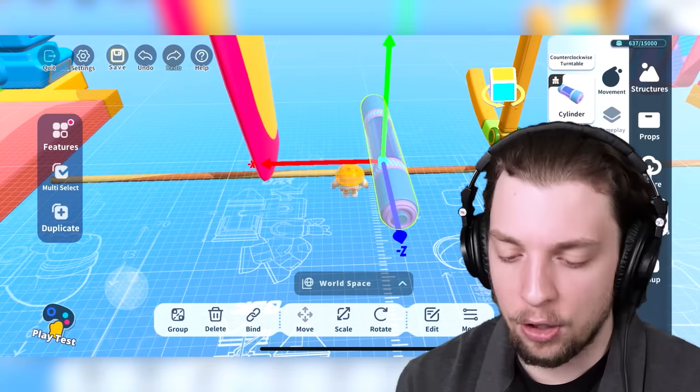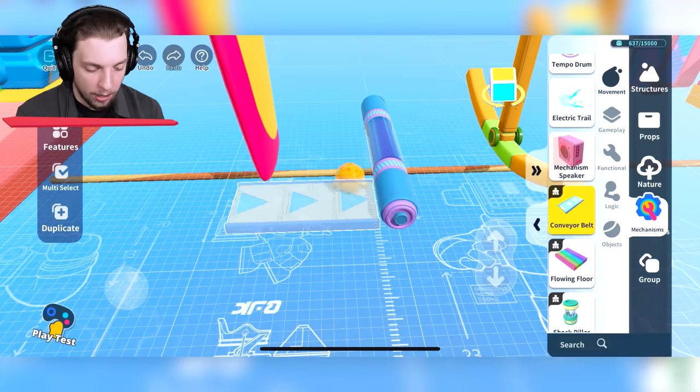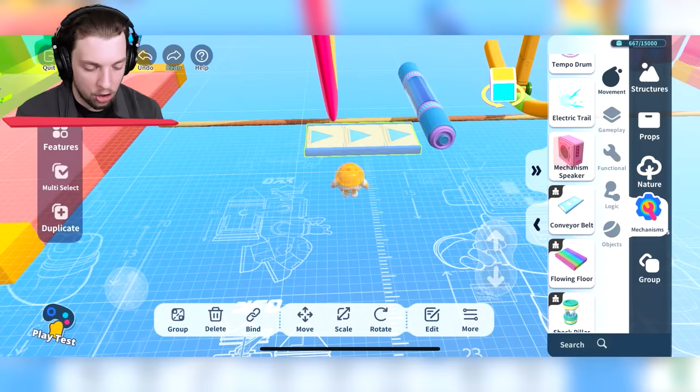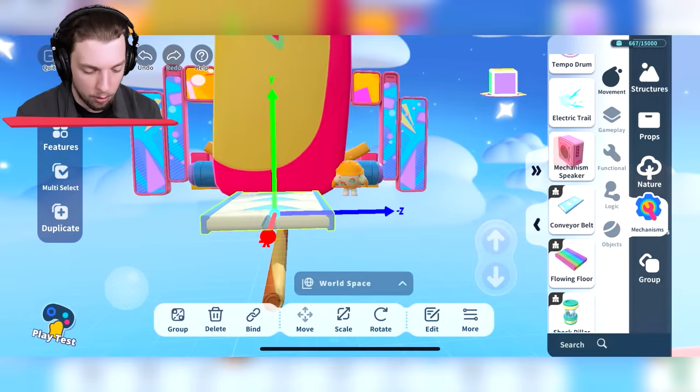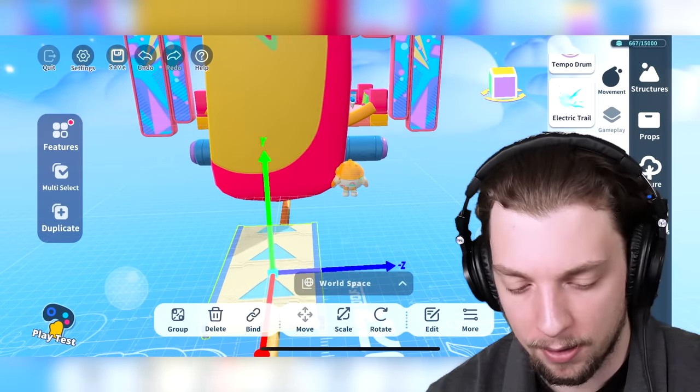All right, we've got that in position. Let's go for one more obstacle — a conveyor belt. That could be quite good. We'll put that basically just at the end so it kind of messes you up, but you still have to jump on it. We're just going to move it down. There we go, perfect. Now we're going to save our map and then we're going to see if we can beat it at the end of the video.